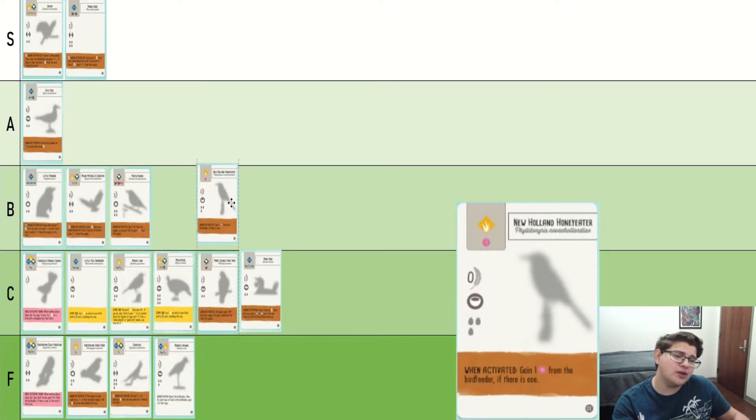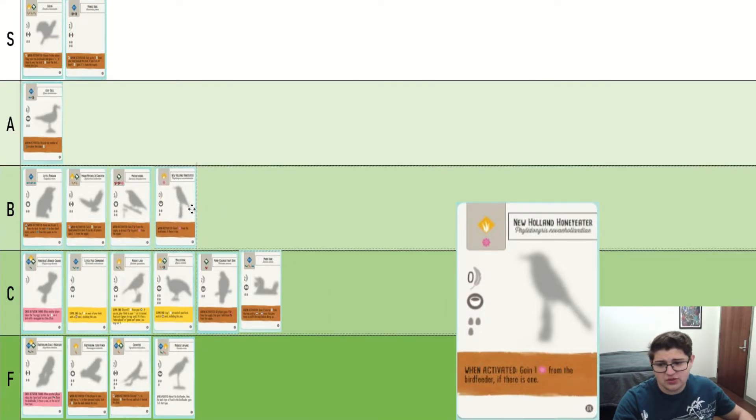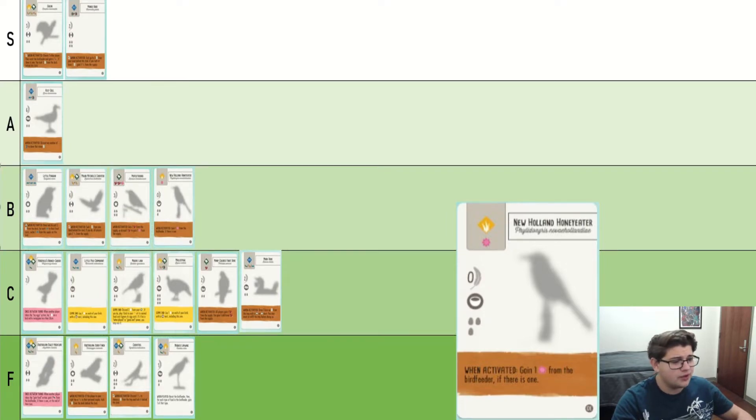New Holland Honeyeater — it can fairly consistently, depending on what other players are doing, get you food in the grasslands. I think this is a pretty good bird, especially because it's cheap. If you get this guy early, I'm generally pretty happy to see it.